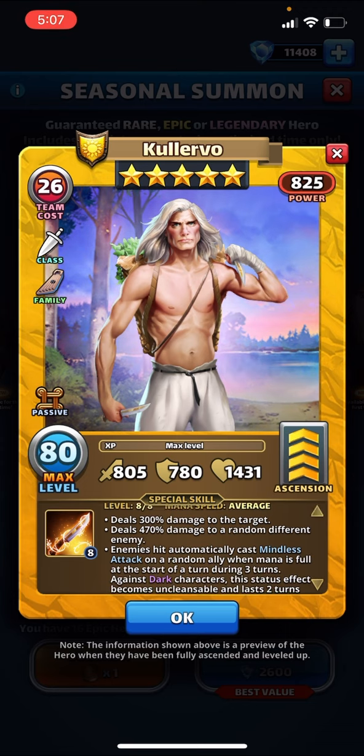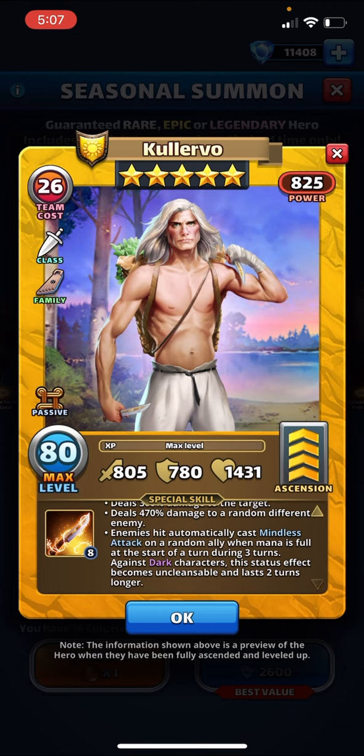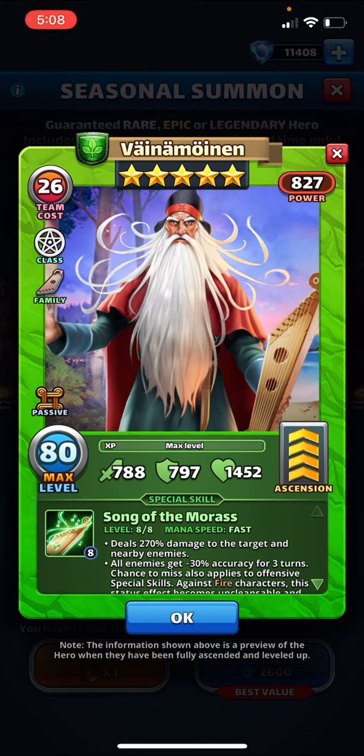Same family bonus and passive. We have a rogue at average speed — deals 300 damage to the target, 470 to a random different enemy, and enemies hit automatically cast mindless attack on a random ally for three turns. Against dark it lasts two turns longer and becomes undispellable, so five turns against dark of mindless attack, which is pretty good. He's kind of like Zagina, but instead of a big defense down he gives mindless attack to two targets. You get to choose one of them and the second target is random. I could see him being useful — that's the one I'd be most interested in.